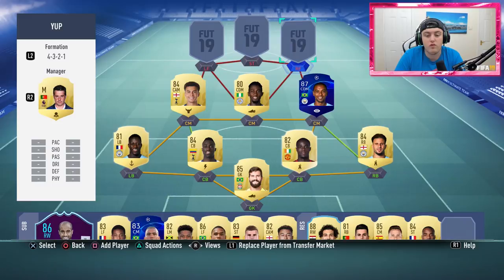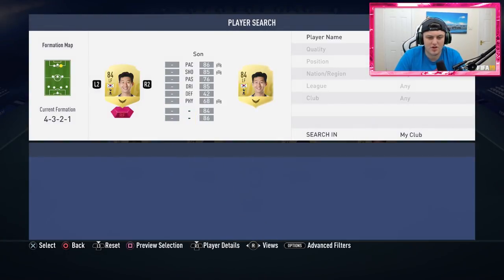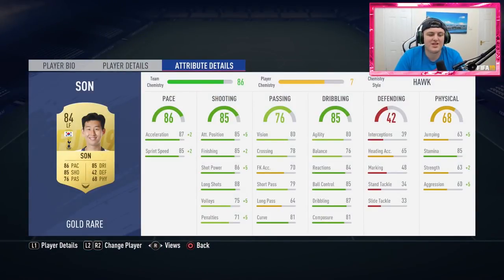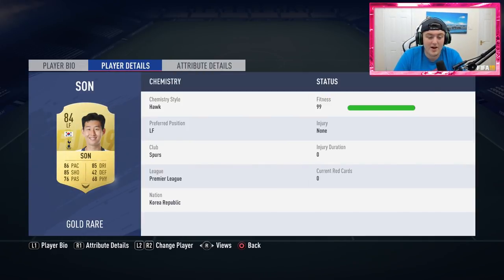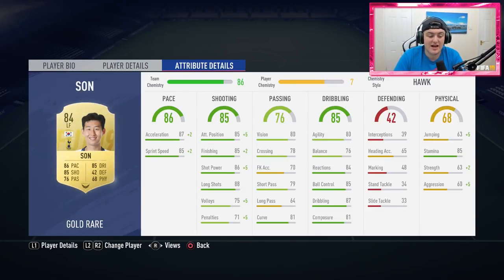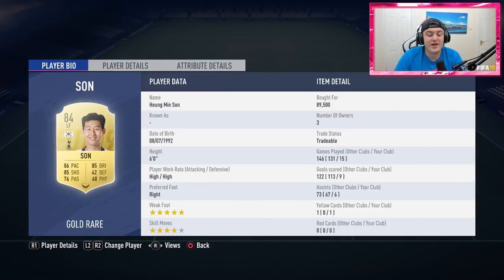On the right forward, it's Son Heung-min, who is actually incredible on this game. He's only got 63 strength, which surprised me because he feels much stronger. He's six foot with four star skills, five star weak foot, 86 pace, 85 dribbling, and 85 shooting. He is just absolutely insane. In 15 games he's contributed to 15 goals, and he feels really, really solid.